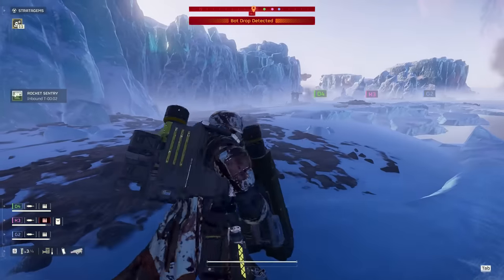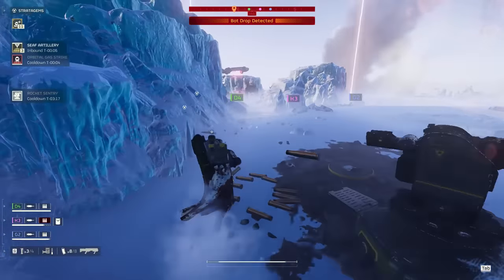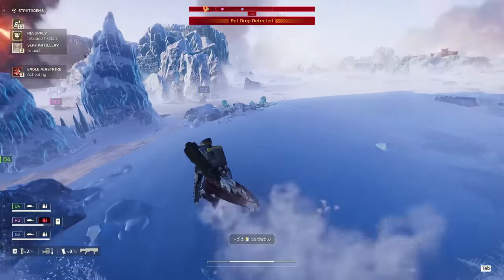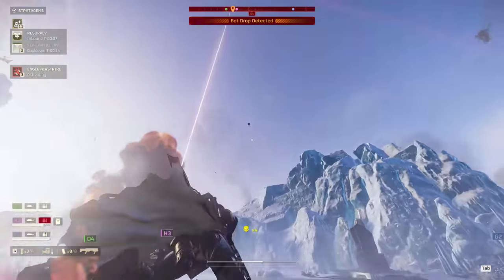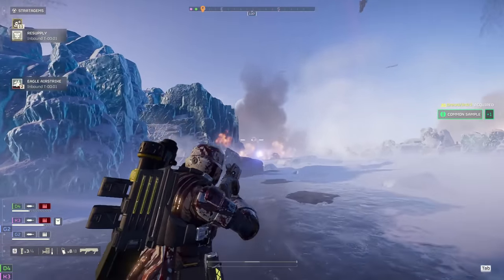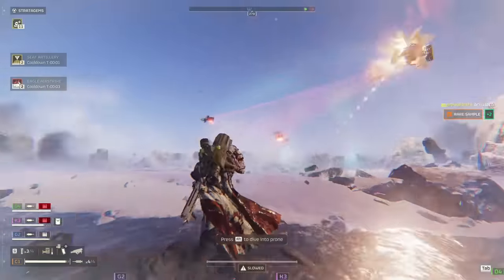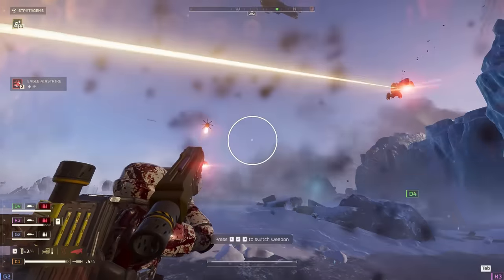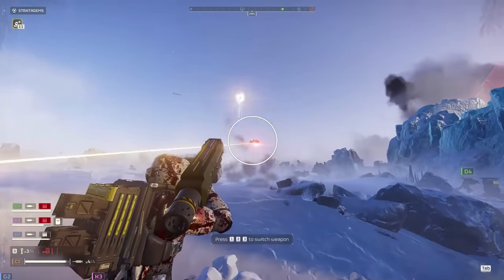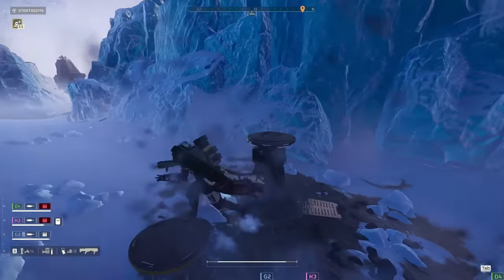I see a gunship patrol coming in and I know I want to push up with my team. I took out the towers, I don't want to get too far split off, so I push up and let my Rocket Sentry in the back handle anything coming towards us, including that big gunship patrol. I run up and toss an eagle at a Factory Strider I spotted. I see that napalm strike took out a big group of bots, and I know the gunships are behind me. The Rocket Sentry takes one out, and I'm making the rear guard action my job now. G2 takes one out with a laser cannon, but three of them went down to me, my Rocket Sentry, and the Spear.